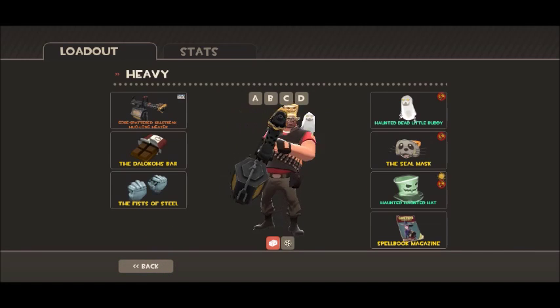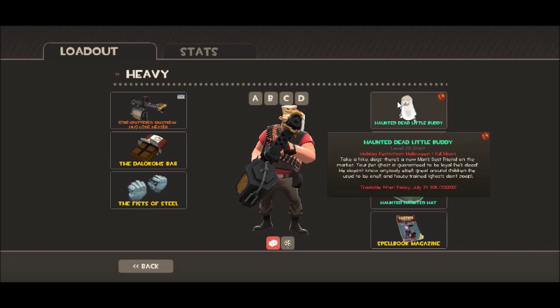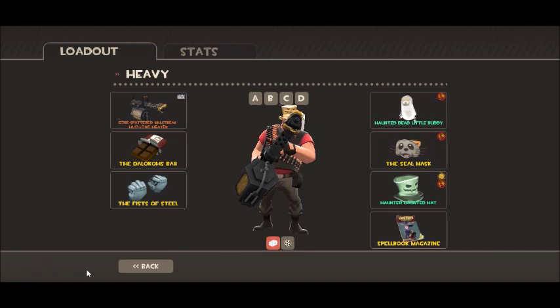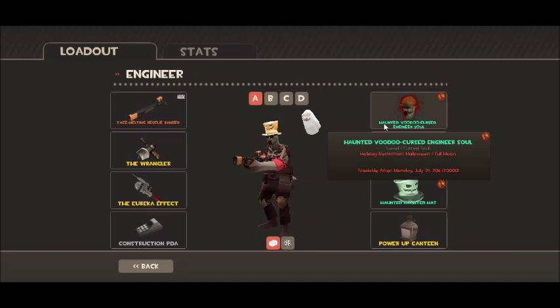Heavy — all the same except Haunted Haunted Hat and Haunted Dead Little Buddy. We still have the soul. We have the Haunted Dead Little Honey and the Haunted Haunted Hat.